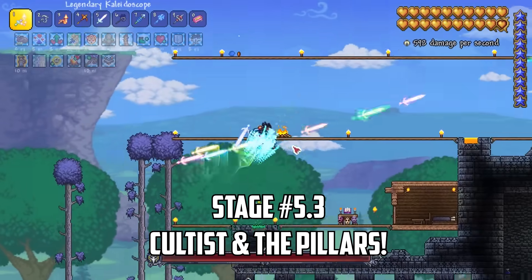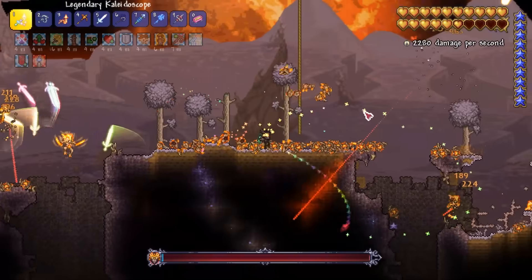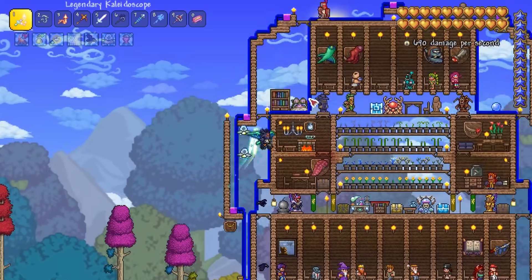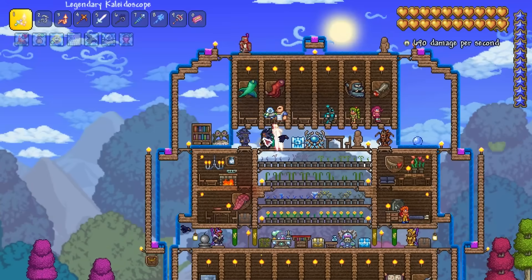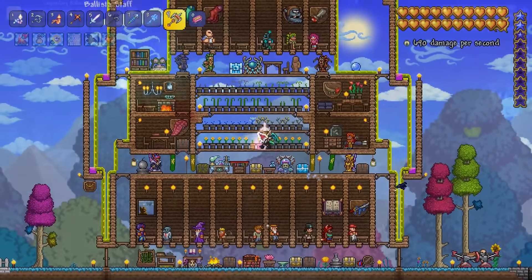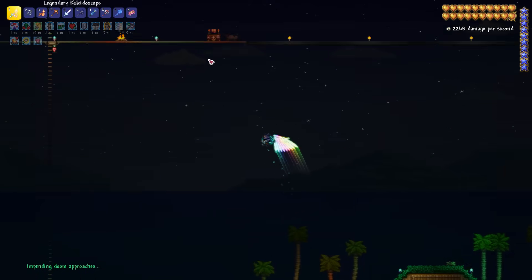I crack my whip at the Lunatic Cultist and it only gets a handful of attacks off before we take it down. I quickly burst through three pillars — Stardust, Solar and Nebula. I need Stardust Fragments to craft the Stardust Armor after the Moon Lord, and all the fragments can be used to craft Super Healing Potions which restore a whopping 200 HP. Back at base I buy the Ballista Staff and Valhalla Knight Armor, which gives 60% bonus minion damage, 7 armor reduction on ballistas and 3 extra sentry summon slots — a useful event fighting set. After setting my spawn point at my asphalt runway I take out the last pillar's mobs, bring the shield down and quickly grab the fragments before teleporting back to the Moon Lord arena.